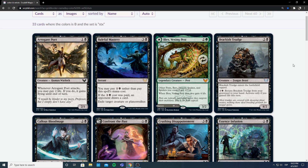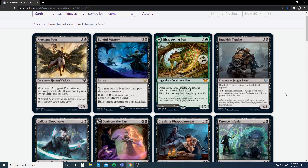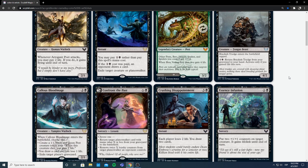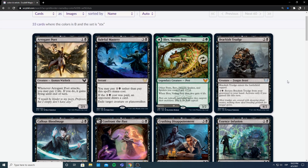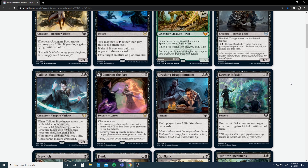Now we have Brackish Trudge — a 3-mana Fungus Beast with 4/2 power/toughness. It enters the battlefield tapped, which is okay. You may pay 1 and a black to return it from your graveyard to your hand, activate only if you gained life this turn. A 4/2 for 3 is fine power, but entering tapped makes the return ability a bit less good. If you can gain life at instant speed it gets a lot better — you can block, trade, gain life, return to hand, then play it tapped. I think that enter-tapped line is going to be really annoying. Overall this is filler; fine if you're gaining life, otherwise just mediocre.